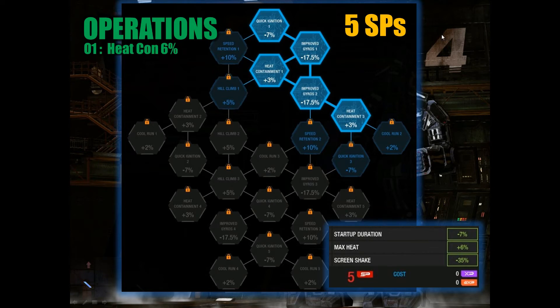Now we have operations. For 5 SPs you can get this minor allocation, giving you a heat capacity bonus of 6% — also known as heat containment — so you can fire more without having to worry about shutting down. I'm also a big fan of improved gyros; these two nodes give a screen shake bonus of 35%, basically allowing you to reduce your screen shaking when you take fire. Many people run Dakka builds to make your screen shake and rattle you, so this gives you a 35% bonus to fight against that. All this with a startup bonus of 7%.